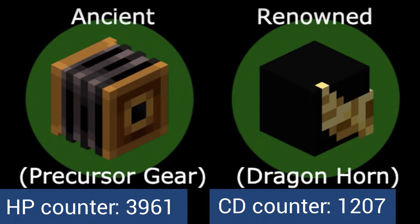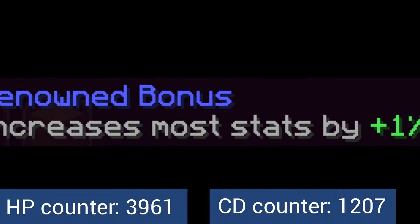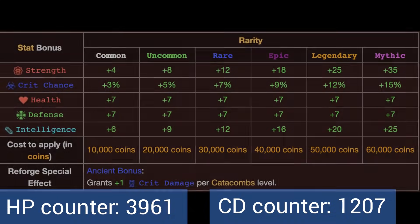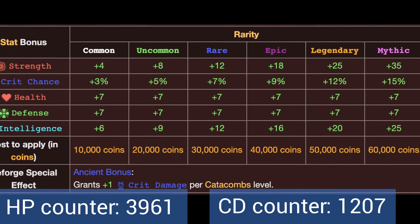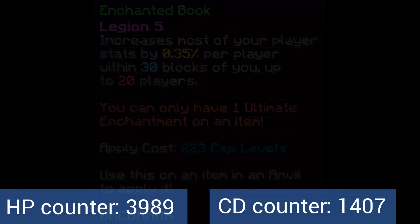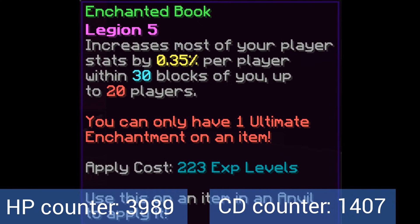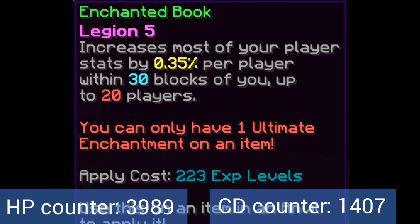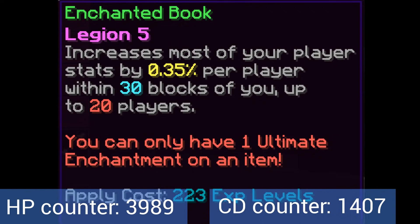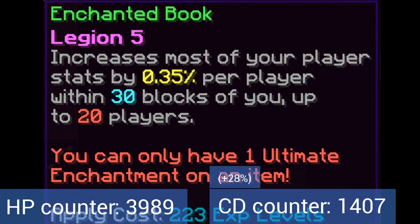Now for armor reforges. We have a competition between Renowned and Ancient. Renowned gives some stats and increases all stats by 1%, while Ancient gives 50 crit damage — Ancient gives better stats in this scenario. Since Mastiff armor is epic, it can be recombobulated to legendary, and legendary Ancient armor gives 7 health and 50 crit damage per piece. No more normal enchants will help, but there's an ultimate enchant called Legion, which at level 5 increases crit damage by 0.35% per player near you up to 20 players. If each of the Mastiff armor pieces has Legion 5 and there are 20 players near you, you get plus 7% stats per piece for a total of plus 28% crit damage. Mayor Jerry also gives plus 10% stats to everyone.